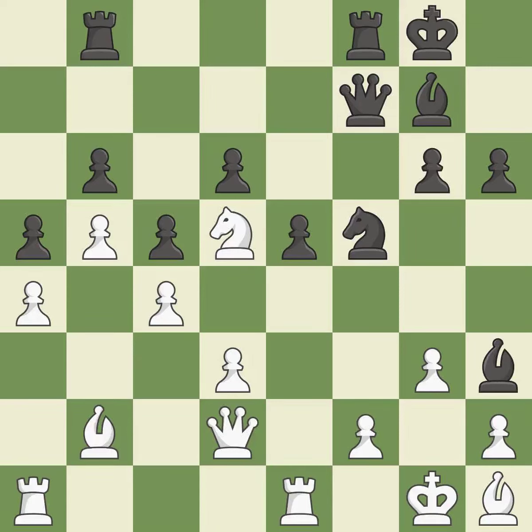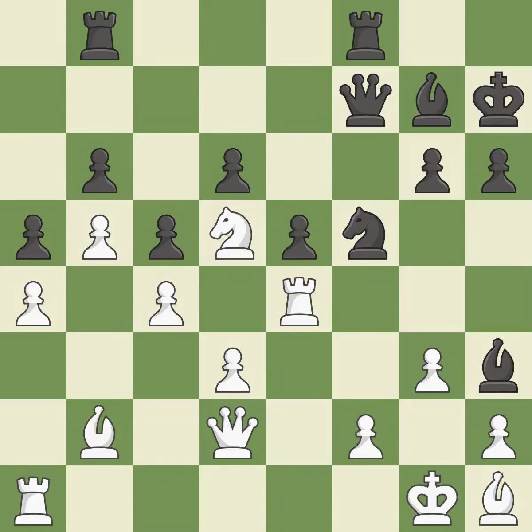This connects the rooks, which helps them coordinate together in the future. This threatens to win a pawn. This stops the opponent from being able to reveal an attack on a pawn. By doing this, the chance to double rooks on a single file is lost.